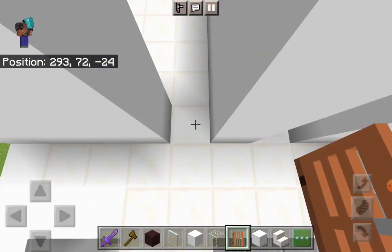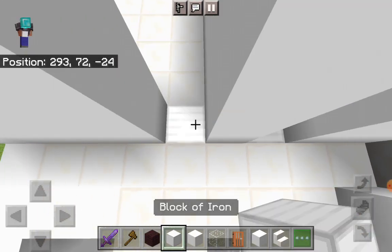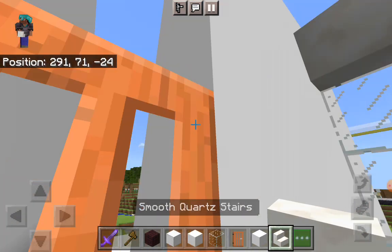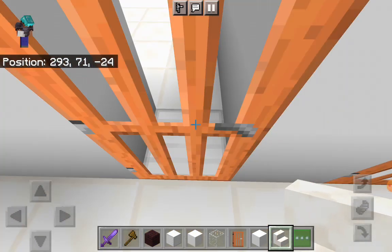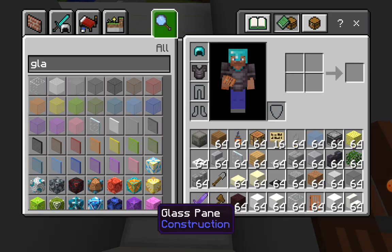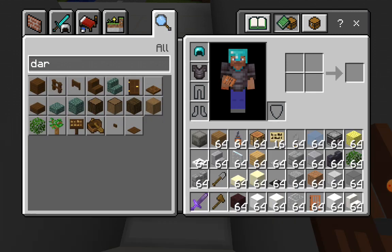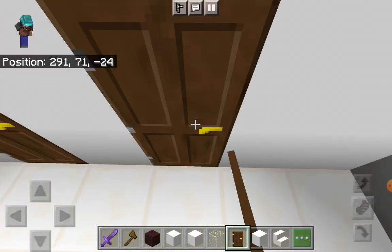Remove these two blocks, take out an iron block and place one here and one here, then place your doors in. Place upside down smooth quartz steps over these two. Actually instead of an acacia door, take out a dark oak door — you won't be using any more acacia doors.